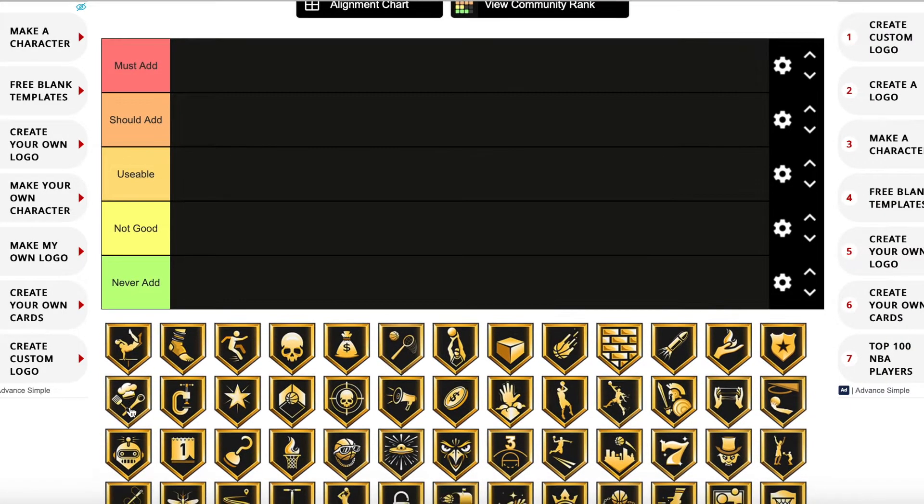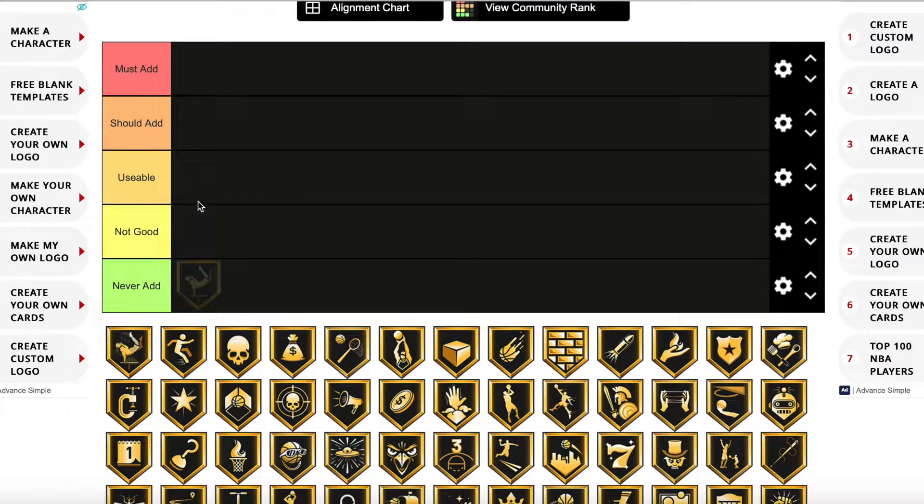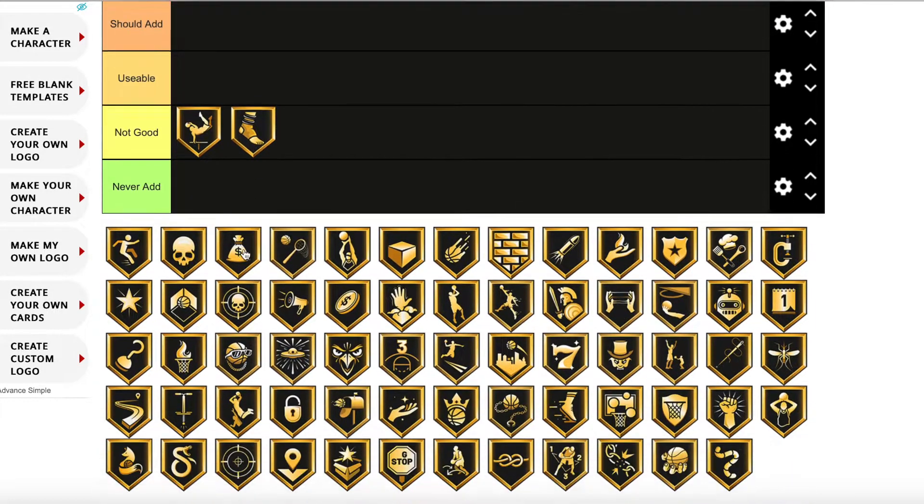First badge on the list is Acrobat. It's not a terrible badge, not a never add, but I'm going to put it in not good — I just don't think it's a good one to add. Ankle Braces is the same thing; it can be used in some sense but it's nothing incredible.